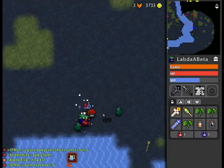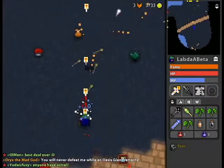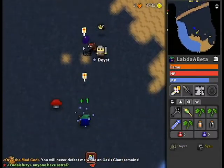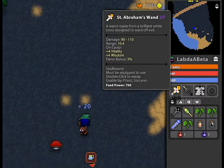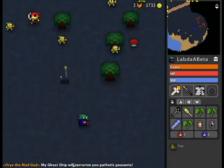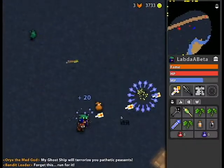Moving on to the St. Abraham's Wand, which is very underused in my opinion and actually a really nice wand. It goes with the priest set and doesn't do nearly as much damage as even the C-Wand, but it has the longest range by 0.4 tiles. It has really fast bullets and plus 4 vitality, plus 4 wisdom. I use it as a recovery wand when I need range and will be recovering a lot - good against rock dragons where I'll be spamming my scepter and wanting to recover health quickly, and also good for fighting the avatar.